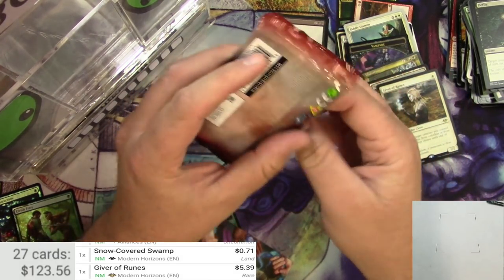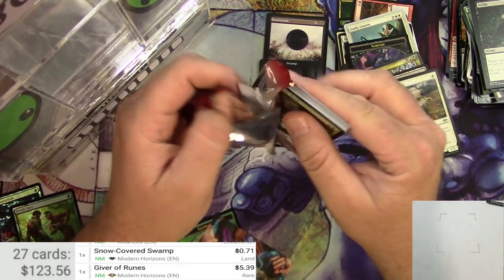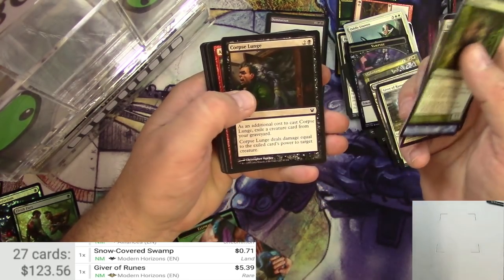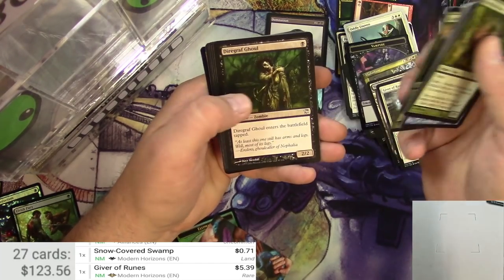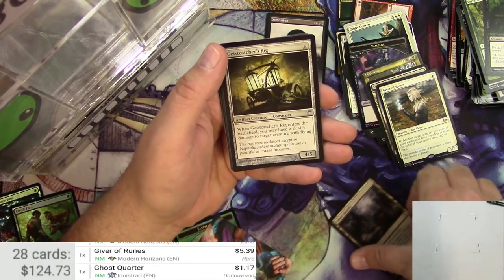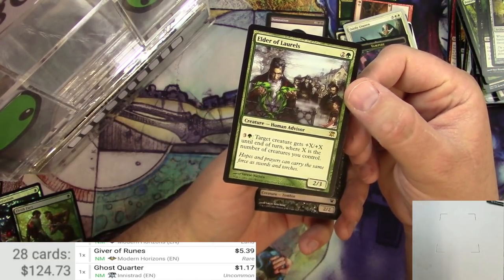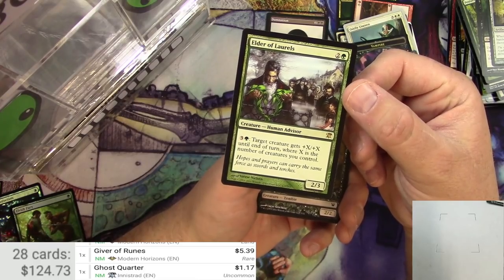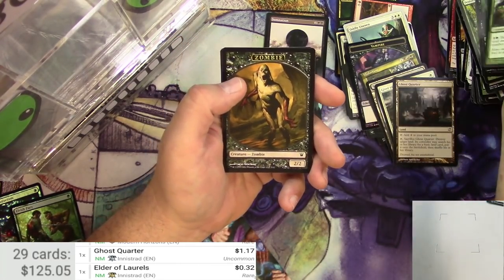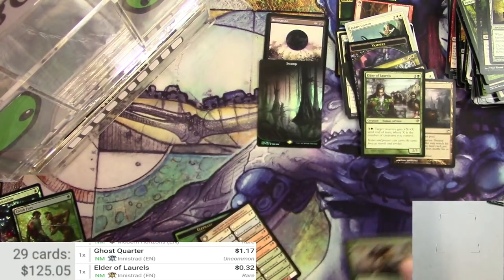Before I do this pack of Innistrad for the last one here — can we hit another big one like these other two cards? We shall see. I did get a Foil apparently in the back, I didn't see what it was. Diregraf Ghoul, Ghost Quarter — that's pickable, Ghost Quarter is a buck. Geist Catcher's Rig. And Elder of Laurels — it's a Human Advisor, 2/3 for three. You can pay four and a green: target creature gets +X/+X until end of turn where X is the number of creatures you control. Not a big one. For the Foil — a Grizzled Outcasts. I was right — Werewolf on the back. So there you have it.